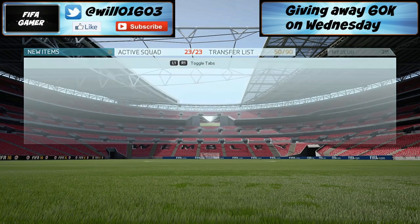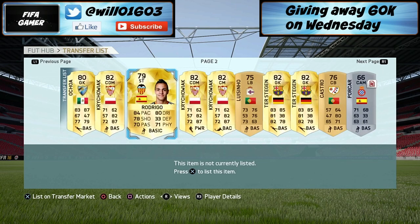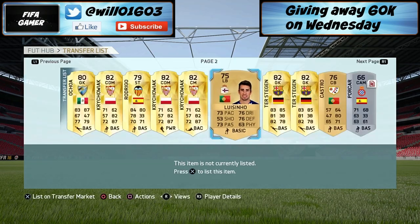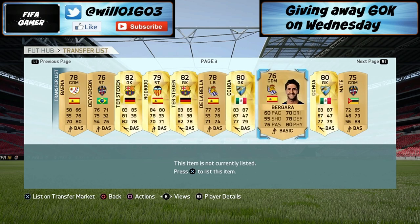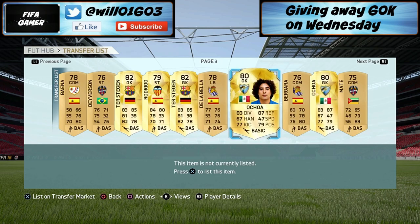Let me show you some of the other players I sniped earlier. This guy, Luisine Castro — all these players I sniped for about 450. Gold players are the best obviously because they'll be worth the most next week when the Team of the Season comes out. I also bought quite a few Casillas because his price is obviously going to go up — he's a great keeper in La Liga and a lot of people are going to want to buy him. Even silver players are worth picking up.